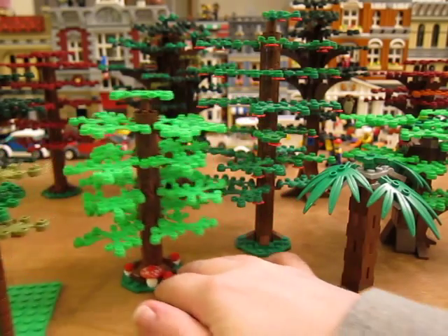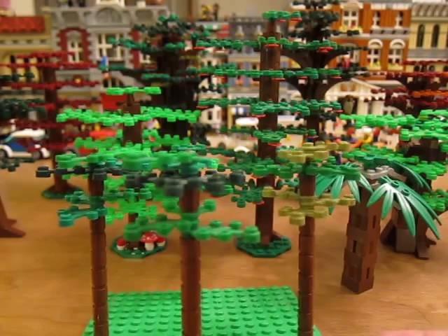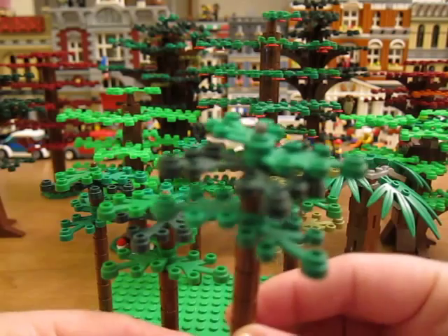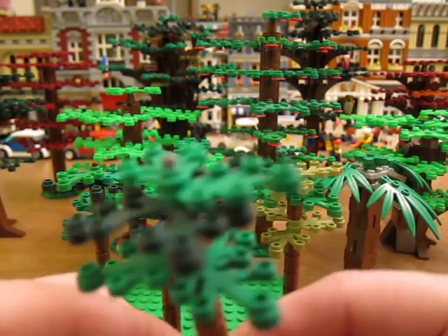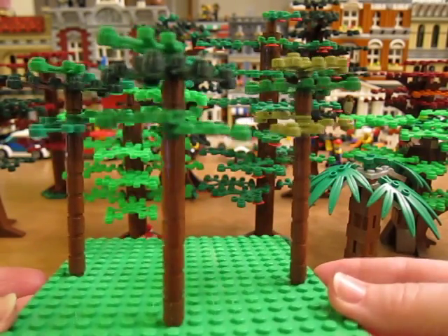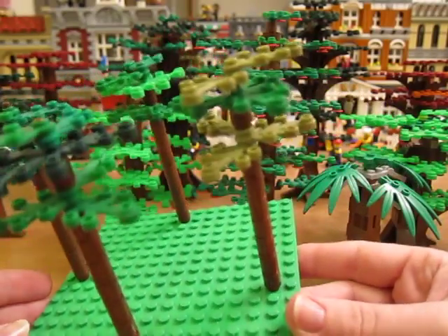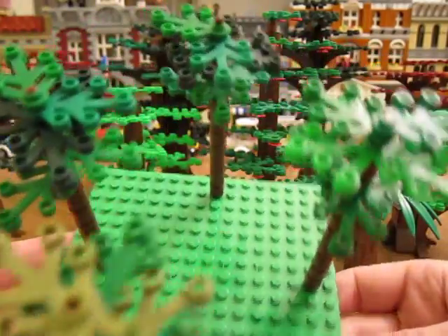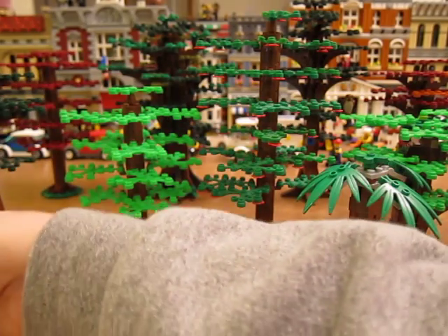The first ones I'll show you are these little ones here. These were inspired by the tree from the modular building, the Fire Brigade — it comes with this tree. I just looked at what it looked like and made up a group of my own little trees in different colors: dark green, regular green, bright green, and olive green.